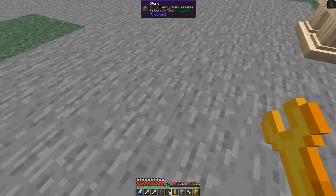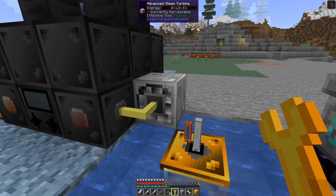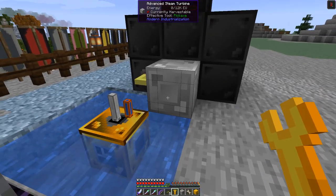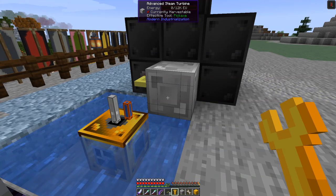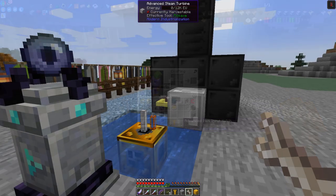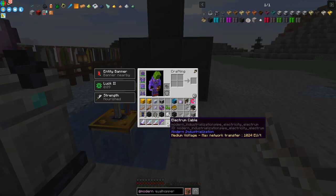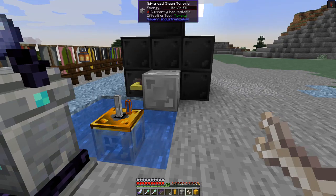All I need to do now is give this some steam. I'm going to attach some pipes to here - I haven't got any with me so I'll go and get some. I've got some pipes now: electron cables, iron fluid pipes - we had these already made. I'm going to connect that onto here.